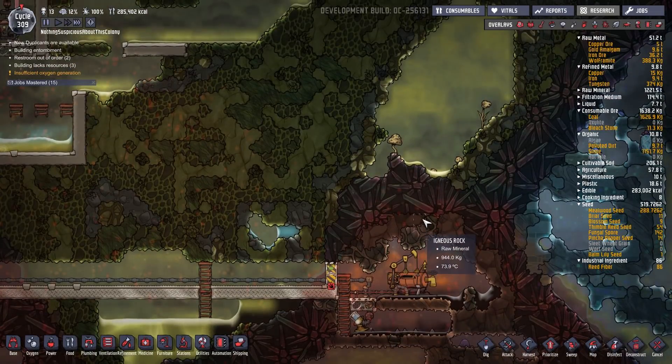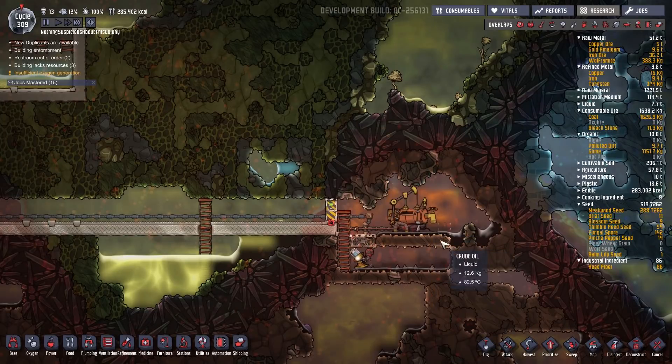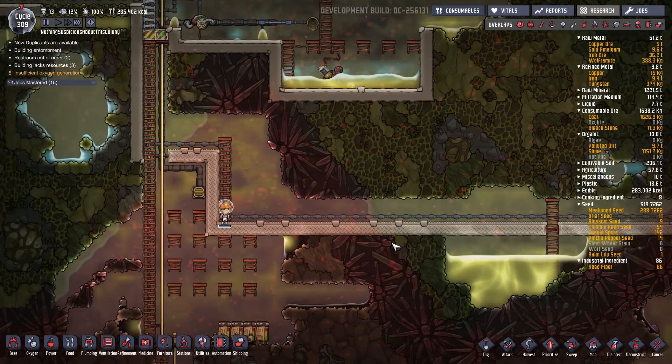Rudy here and welcome to Oxygen Not Included. By the time this video is uploaded, the ranching update will be out and in full effect. I'll be continuing to use this exact same base — I won't be starting a new base quite yet. I'll probably start a new base when the next update comes out, which I guess is going to be ranching part two. For now I'll probably go into debug mode to add some of the new geysers and volcanoes around the map, which should be pretty interesting. I've never used debug mode before so I'm looking forward to seeing what kind of havoc I can cause with that.